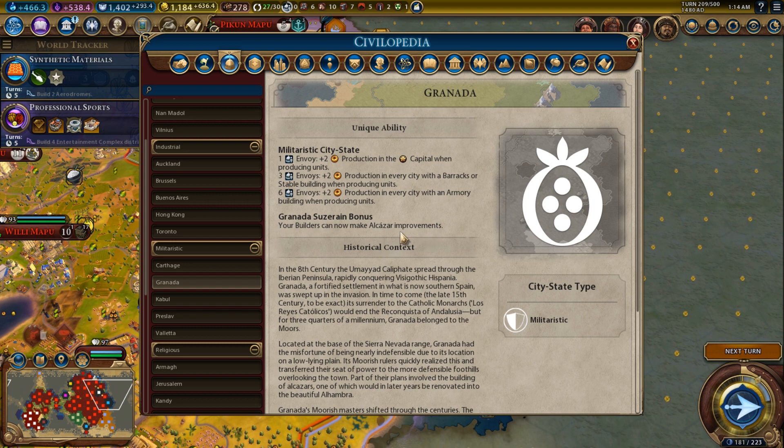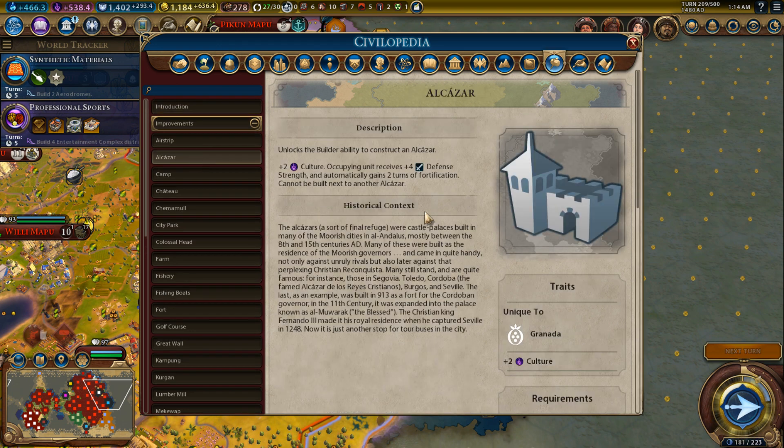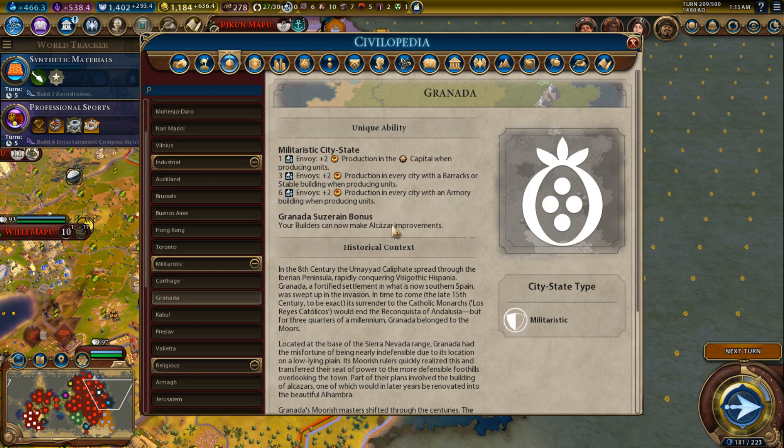Granada: your builders can now make Alcazar improvements. The Alcazar gives plus two culture, occupying units receive plus four defense, and gain two turns of fortification, but you cannot have two next to each other. This is not great at all. I usually prefer to use land for mines, farms, or districts. I don't do a lot of unique improvements, and even if I do it's with specific civilizations that can really use them. I probably won't use Granada much.